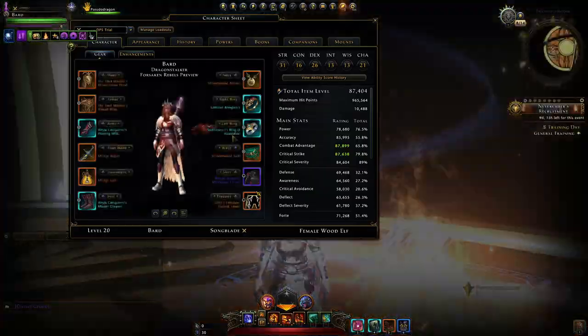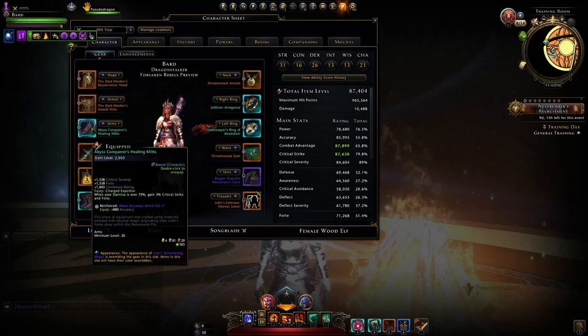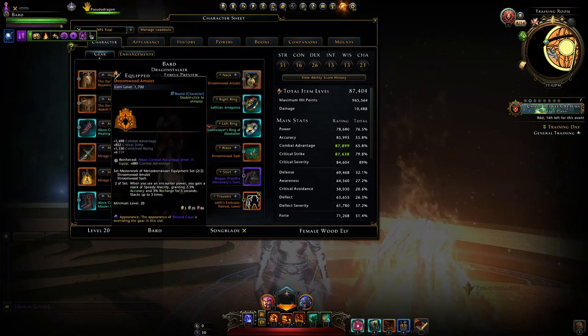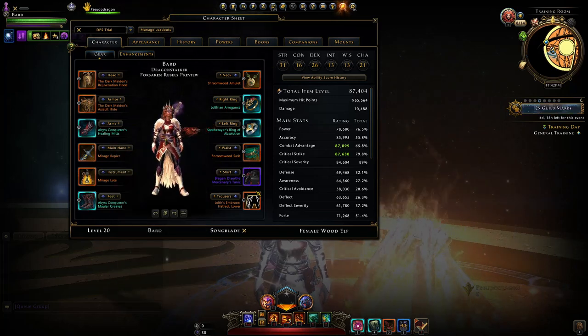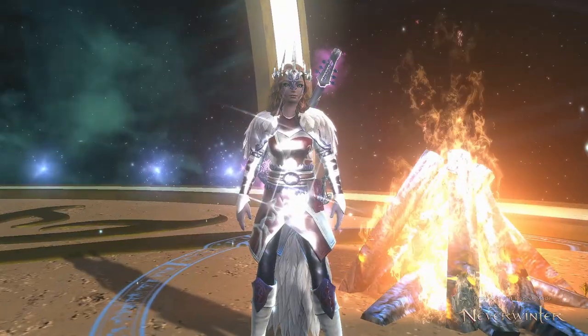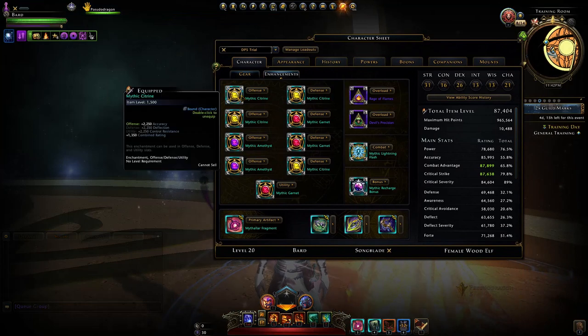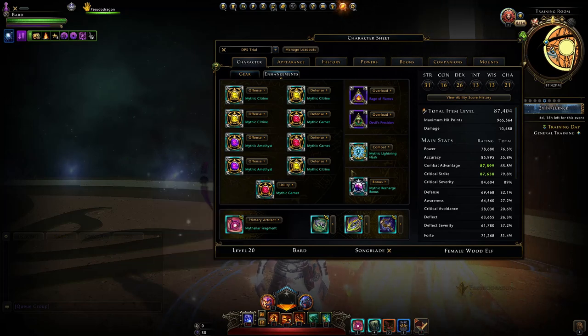We move on to Modifications and here we have Accuracy, Accuracy, Accuracy, and finally Crit Strike. Then we just have Combat Advantage in all the Armor Kits and Jewels. Don't miss out on those added stats. For Enchantments, generally what we use: only really matters in offense — Citrines to Amethysts. Defense doesn't matter. Utility: Garnet.